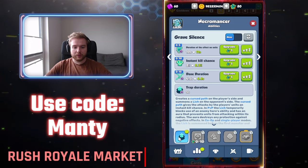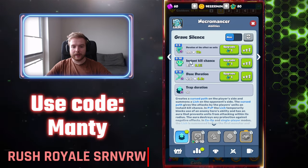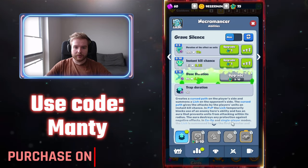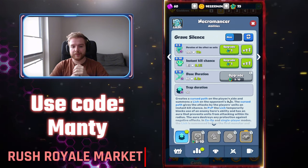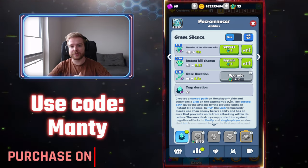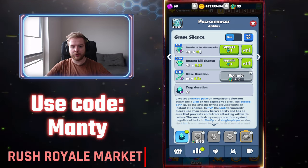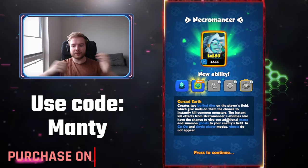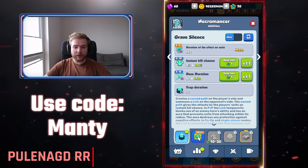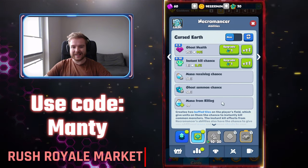For example, on the first Necro ability level we have three abilities to upgrade. Trap duration is not to be upgraded. Let's say I want to upgrade daze duration — I'll give it five points. There's a cool animation during the upgrade. After giving it five points, if I want to upgrade it further it requires me to spend five additional points somewhere else. So let's upgrade duration of effect on units — five points as well. With 10 points spent, the second ability tier has been unlocked, so now we can upgrade our first abilities or go to the level 10 abilities.